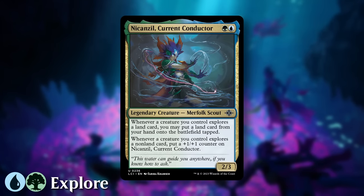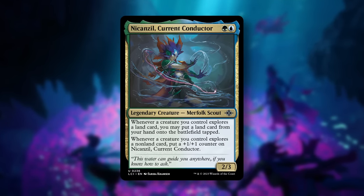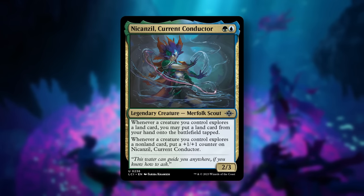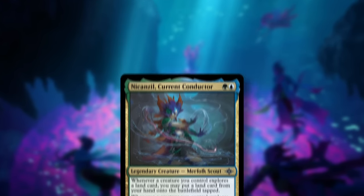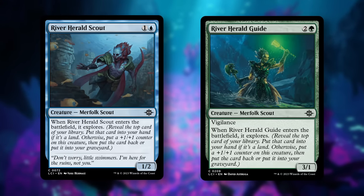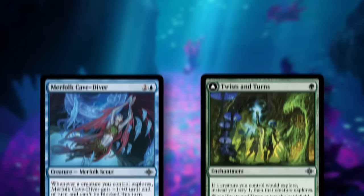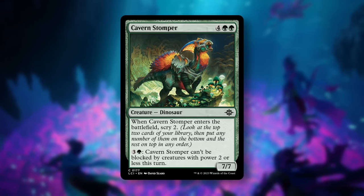Finally is Blue-Green Explore Midrange, and its signpost uncommon, Nikanzil Current Conductor. For Green-Blue, we get a 2/3. Whenever a creature you control explores a land card, you may put a land card from your hand onto the battlefield tapped. And whenever a creature you control explores a non-land card, put a +1/+1 counter onto Nikanzil. Look for creatures that explore, like River Herald Scout and River Herald Guide, then get extra value from your explore triggers with cards like Marifold Cave Diver and Twists and Turns. Exploring should also help you hit your land drops, so having a couple of big spells like Cavern Stomper should be nice in this deck.